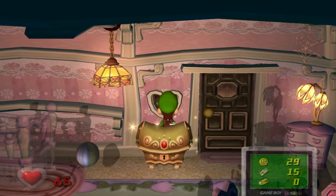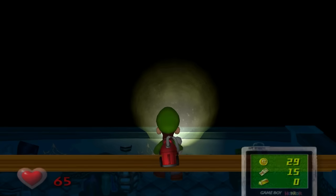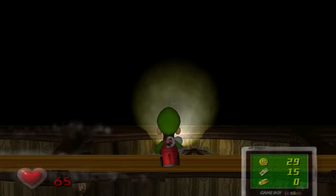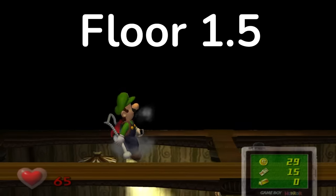When Luigi is wedged between the back of the chest and the northern wall, you can push Luigi out of bounds by either pressing A to knock the wall and then hold forward for a bit, or by using the vacuum with R and then tapping forward on the control stick when Luigi is putting the vacuum away after releasing R. In this state, Luigi is wedged between Floors 1 and 2 — hence the name, Floor 1.5.